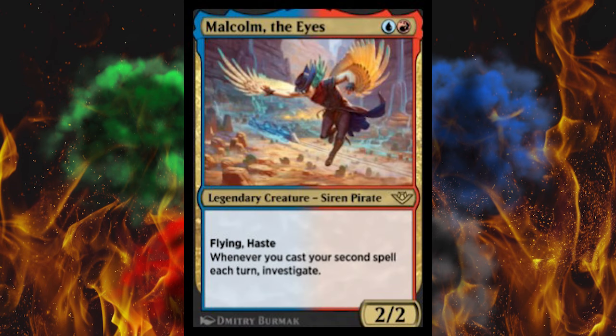And then we've got Malcolm, who we already knew was in here — I think he's actually on two cards, or we just already leaked this. 2/2 for 2, two colors, Flying, Haste. Whenever you cast your second spell each turn, investigate. That sounds familiar. I think I already covered it.